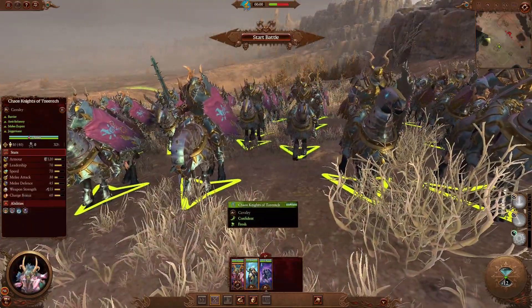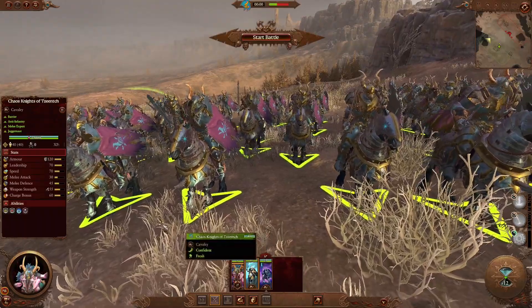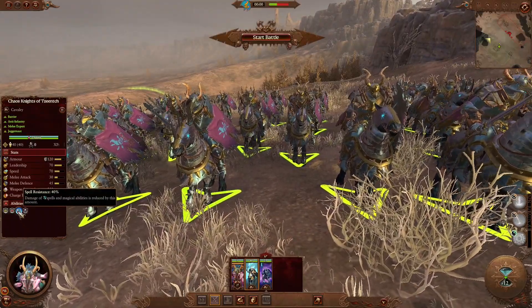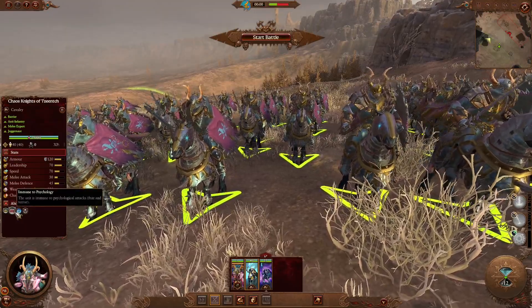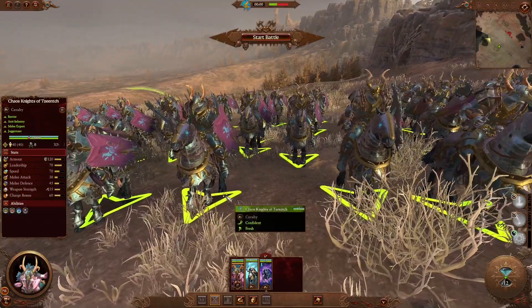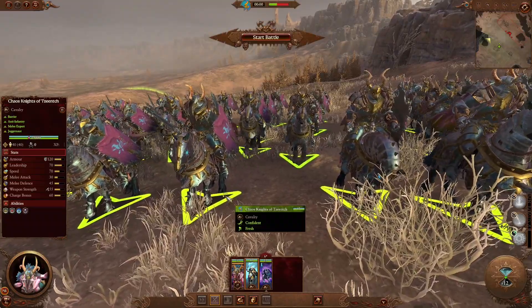Chaos Knights of Tzeentch have had an increase of spell resistance to 40% and are now immune to psychology. They've also got a brand new look created by Xenon on the SFO team. The spell resistance is quite useful because even the AI relies a lot on spells, so being able to be a bit more resistant keeps you incentivized to actually use them.